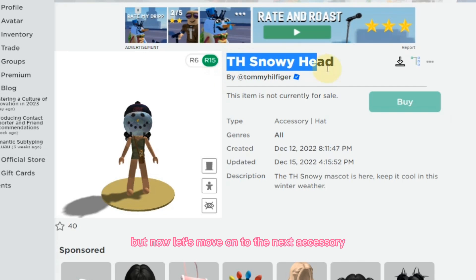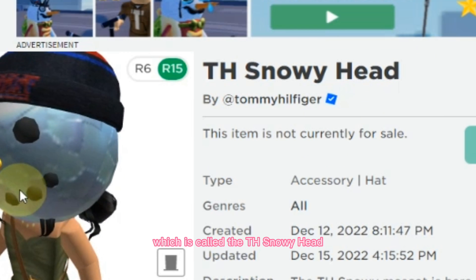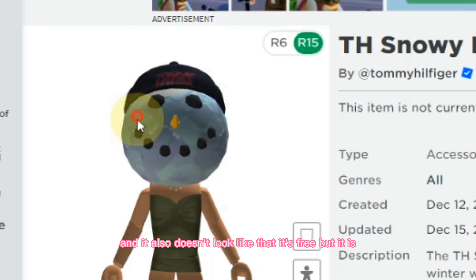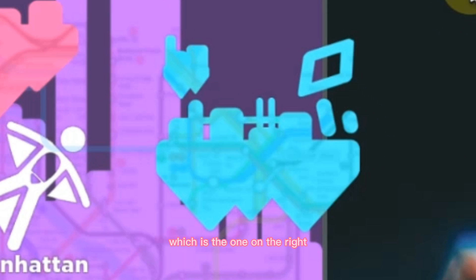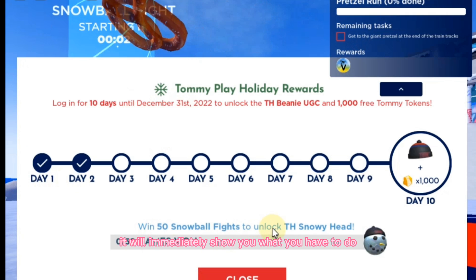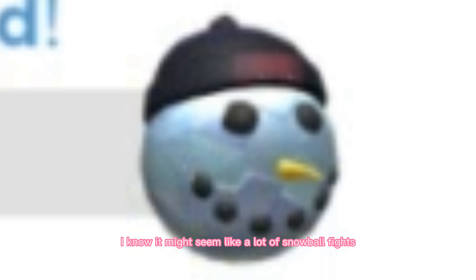Now let's move on to the next accessory which you can actually get, called the TH Snowy Head. It's so cool — this is from the Tommy Figure event and it doesn't look like it's free, but it is. To get started you will have to go to this map which is called Tommy Play. Once you're here, select the chapter on the right called The Bronx. Once you go there it will immediately show you what you have to do: you have to win 50 snowball fights to unlock the Tommy Who Figures Snowy Head.